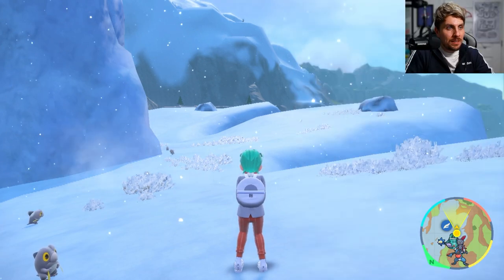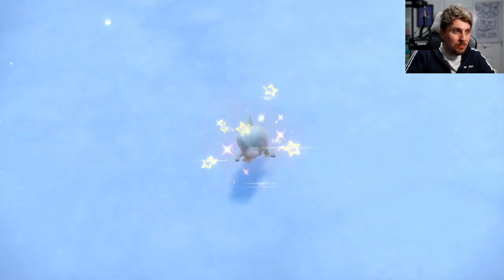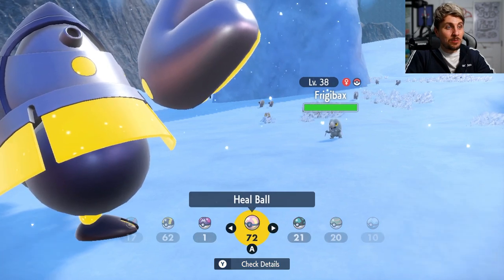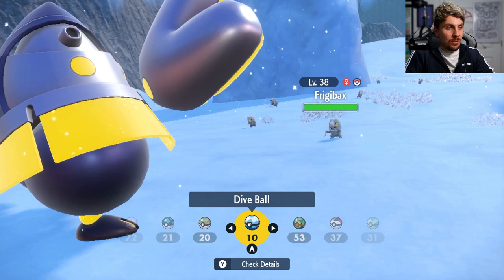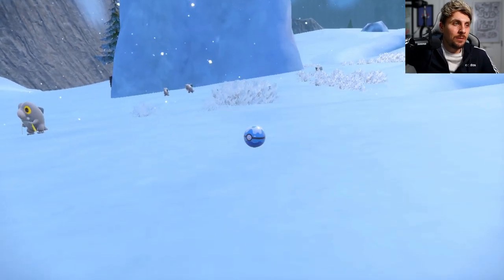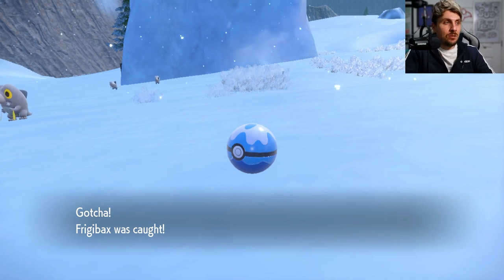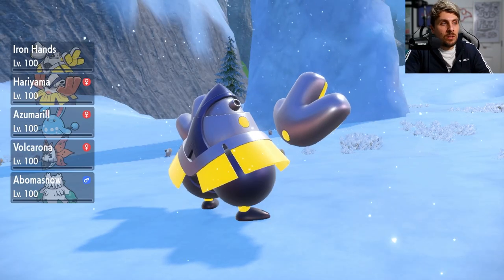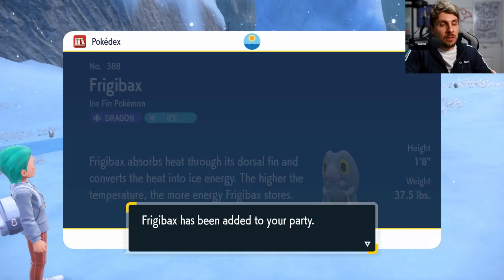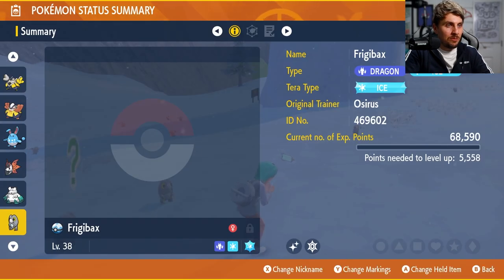It might take a bit longer for you to get it, or you might get it a bit sooner than me, but the point is, this is how you get Frigibax shiny in your game. We've got to get it in a blue dive ball — can we get that critical catch? We do! So we would have caught it anyway. Like I say, if you haven't got access to sparkling power, then you can still come and do this if you're still partway through your playthrough, just using encounter power level two with ingredients that you'll be able to pick up throughout your playthrough.